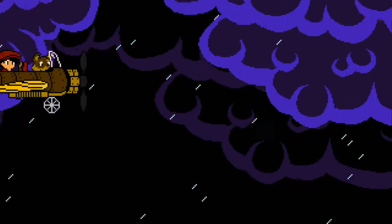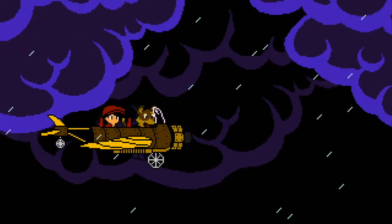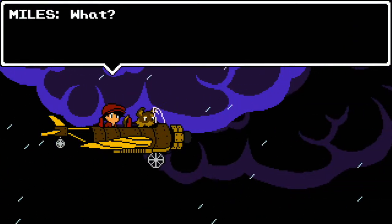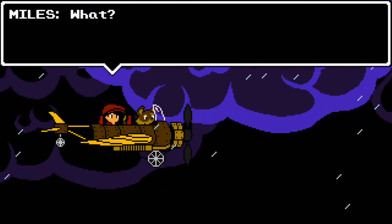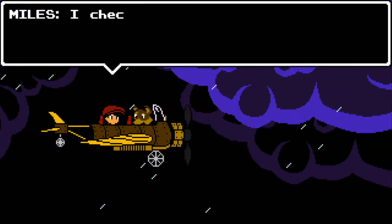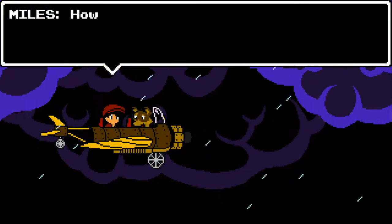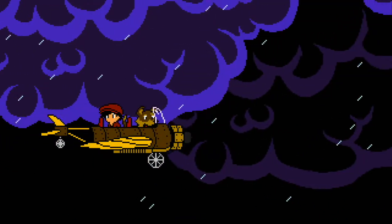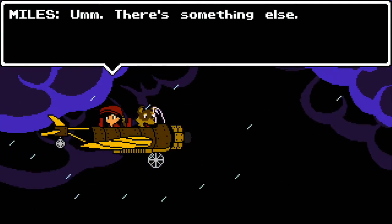First off, taking a look — that kind of looks a little bit like a Mario overview, like Super Mario World, which is great. A little bit of a 16-bit graphic style, which is great as well. Miles is our character here with the flat cap, and he's talking to his dog — I assume that's Kilo. Very cool.